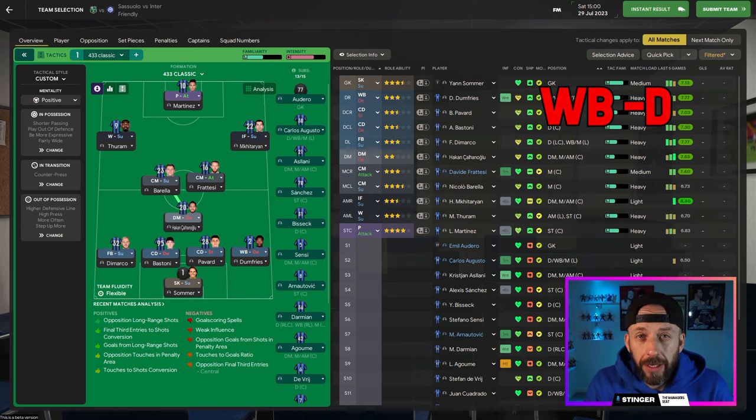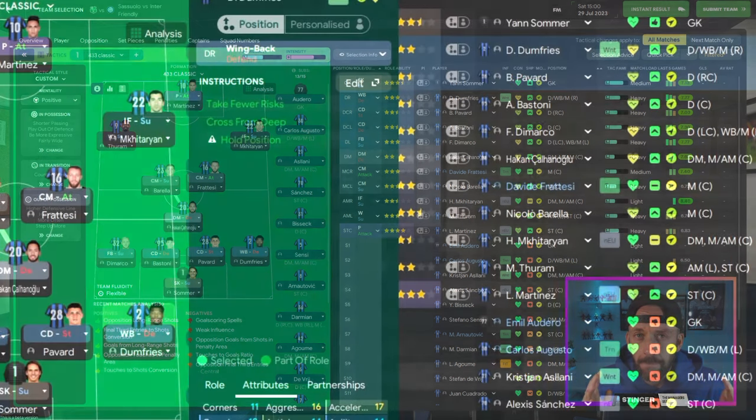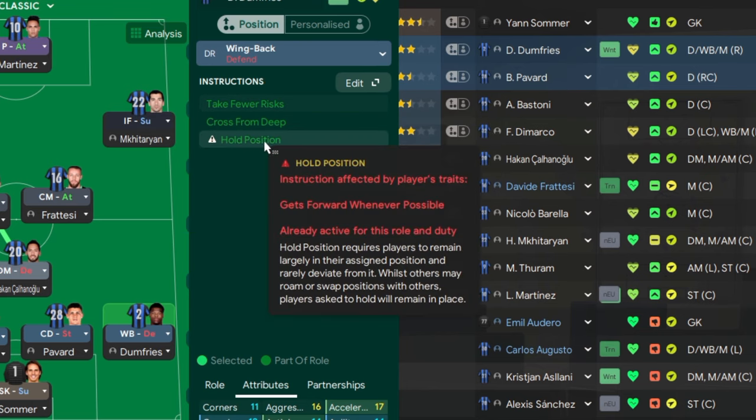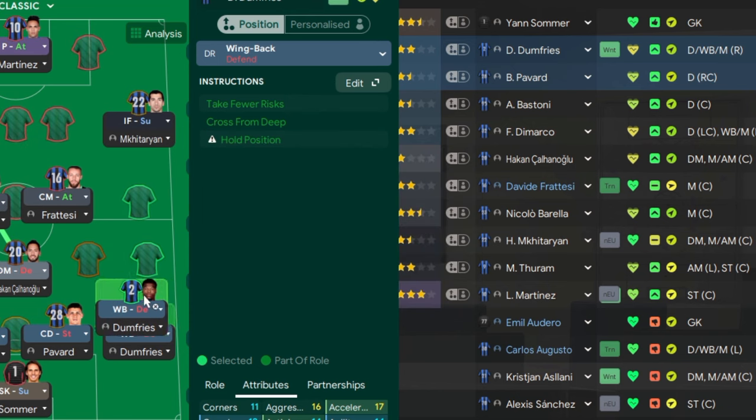Last one: wingback on defend — probably the most underused of all of them. Wingback on defend actually has the most PIs set: take fewer risks, cross from deep, and hold position. So instantly you know it's a more defensive wingback.